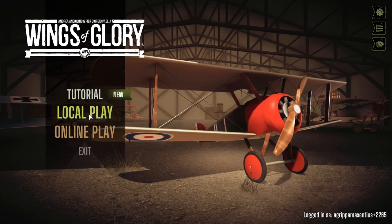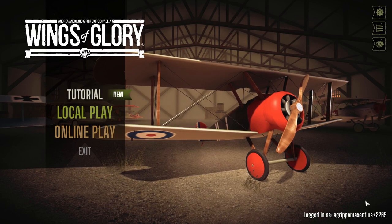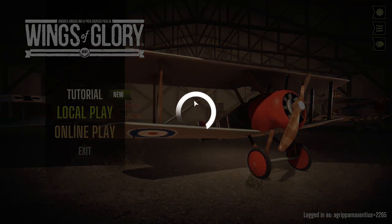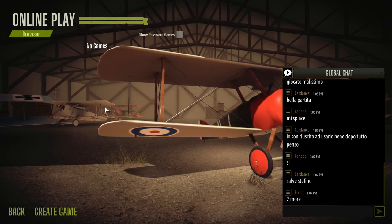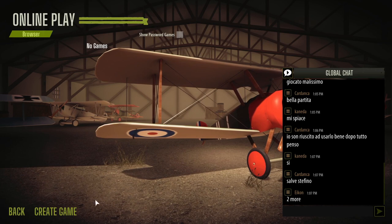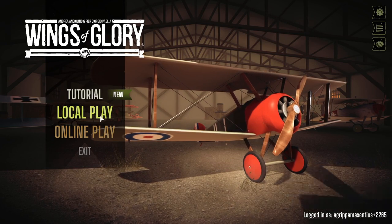You can actually play as the Baron himself. There is an online component to this game — you even have to sign up on the website. I'm logged in here as Agrippa Maxentius. When I jump into the online play section, there don't seem to be any games here, but I regularly see people here — currently 107 asking for people to start games. So I suspect it's fairly easy to get an online game going.